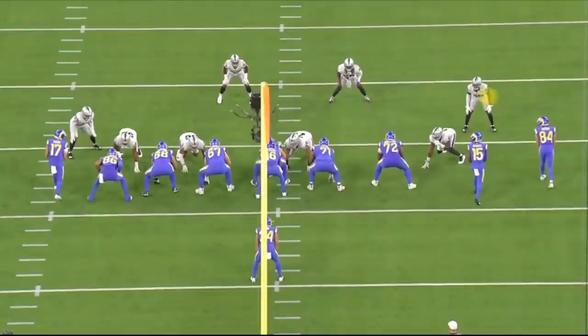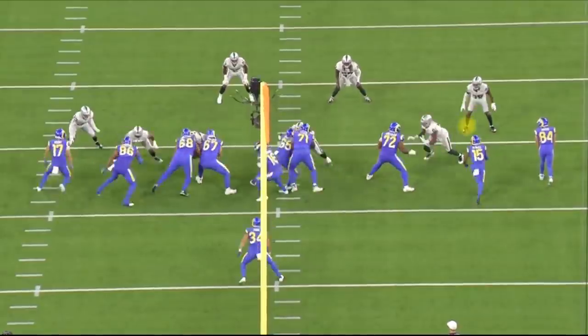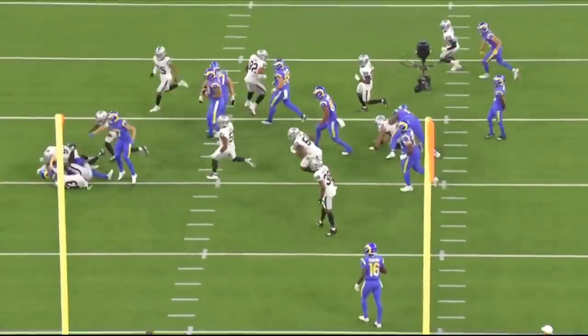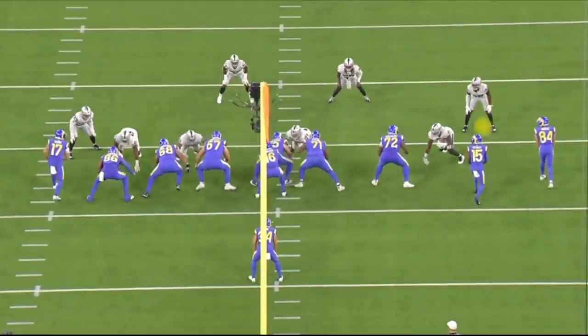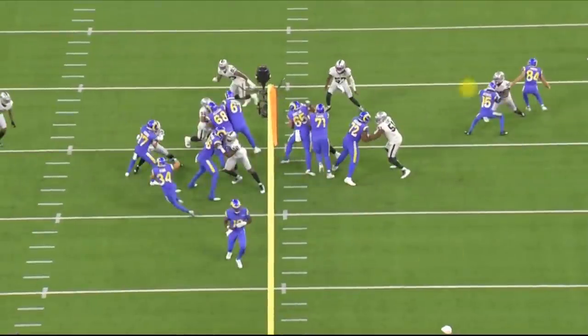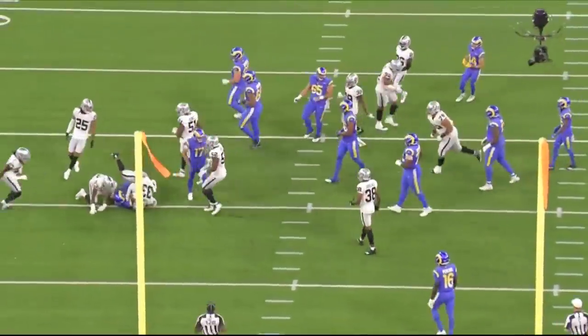Jumping forward a couple plays later, Hobbs is going to be blocked by number 15 here, a wide receiver. The play is away from him but I want you guys to watch Hobbs shed the block. Earlier in this video he avoided the blocker and blew up a screen pass for a loss of three or four yards. Here's another play — look at how he gets past the block. Even though the run is to the left, running backs can always cut it back inside. You can see what kind of block shedder Hobbs is, and look at how much bigger he is than number 15 right there.